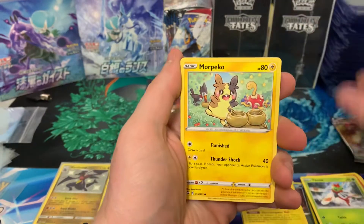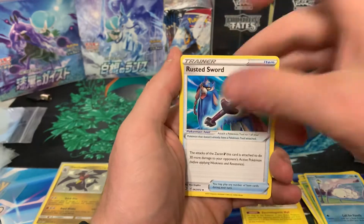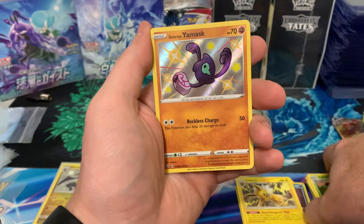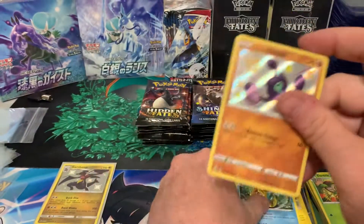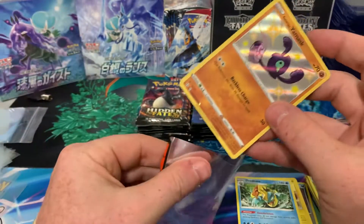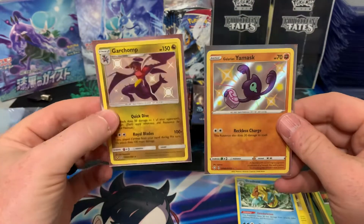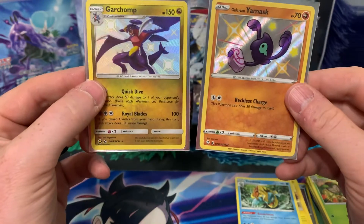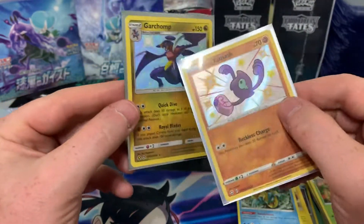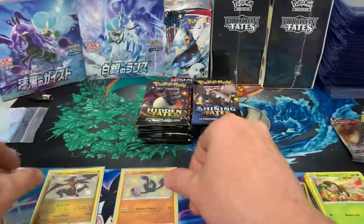Yanma, Morpeko, Eevee, Fletchling, Snom, energy, Sword, Feather Ball, Stonjourner — and we got a Yamask and a Dreednaw. I think I do need the Yamask for that set, so that's a good pull — another baby shiny. You can see how the two sets compare. They're both shiny vault sets, but when they did Hidden Fates they reprinted a lot of existing artworks just as shinies, whereas Shining Fates cards are their own unique artwork.